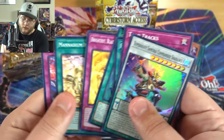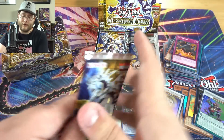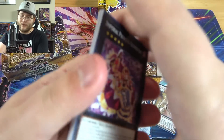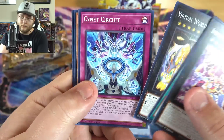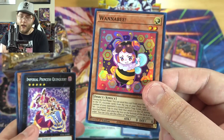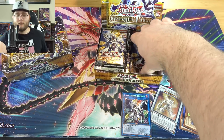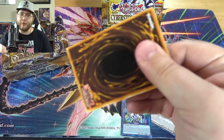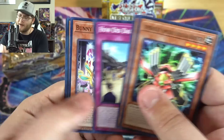Super Heavy Samurai Commander. Get all those Super Heavies. It's funny how well they're doing too — that's a deck I never really thought would get more support or do that well, so I'm happy about that. Wannabe — that's a pretty good card too. Good for Labyrinth, and I think it's really only a one-of, so not bad either. It was short printed for Japan too, so I think technically we have the better printing. Doesn't happen often.